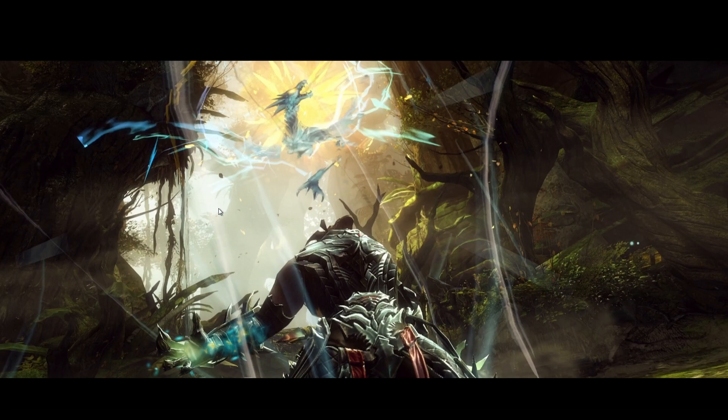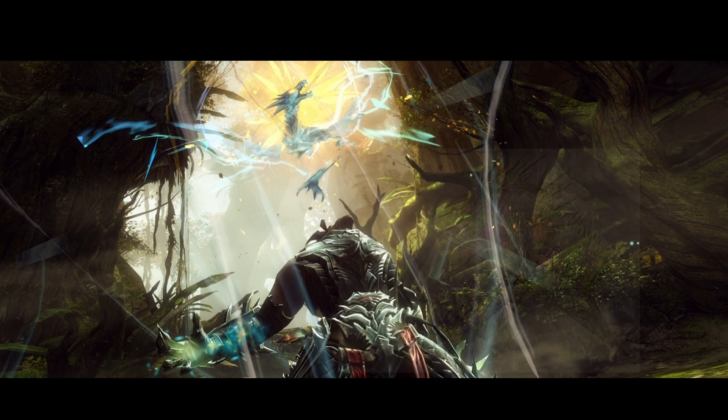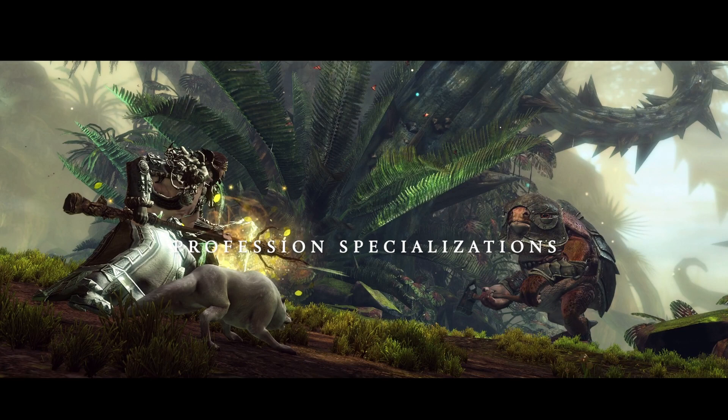Finally we have Ritlock invoking some kind of powerful ability - I think this could be his elite skill, summoning or calling from one of the great heroes of the past. Is he calling from Glint's strength? It would kind of make sense story-wise. They've announced that as a Revenant we can summon the power of Mallyx the Unyielding and Margonite from the Domain of Anguish, so we can probably call power from Glint too. He looks like he's got a pretty badass elite skill because in a second we're going to see that dragon swoop in.